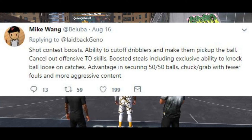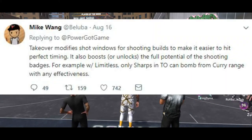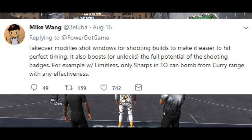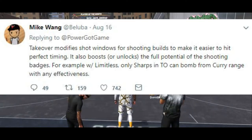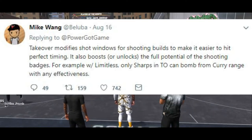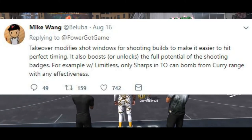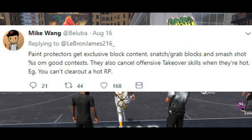That basically makes it easier to play aggressive defense. Next, sharpshooters and stretch bigs — when they get their takeover badges it basically means you're a Curry pull-up. If you're open, pull up. The shot window is a lot higher and it's easy to hit the timing right. Your shooting badges get boosted to their full potential, basically one step above. Once you get your takeover badge as a sharpshooter and you're open, it's going in nine times out of ten.